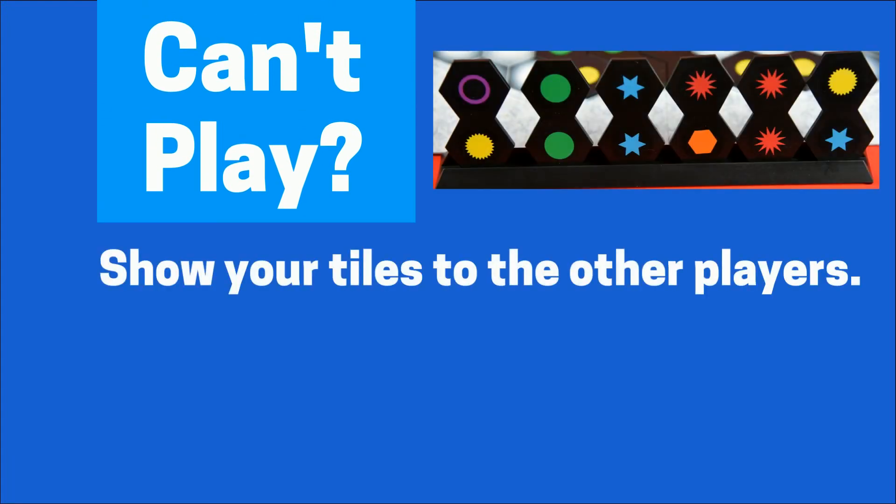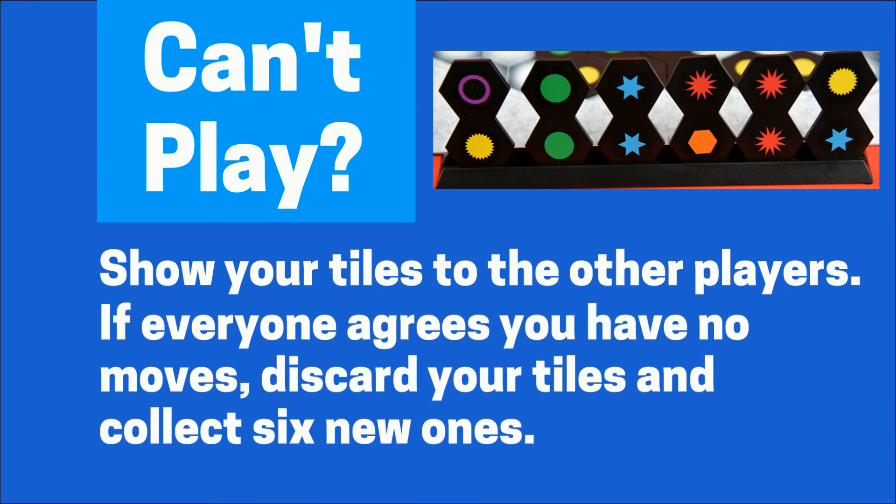If it's your turn and you do not have any tiles that can be played, you must show your tiles to the rest of the group so that they can also make sure that you didn't miss anything. If everyone agrees that there are no legal plays, you may discard your six tiles and draw six new ones.